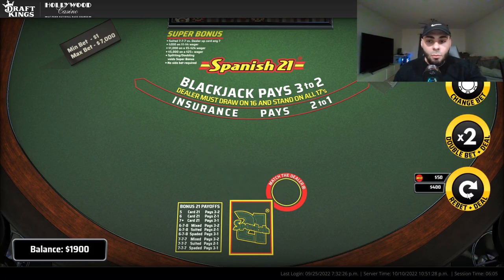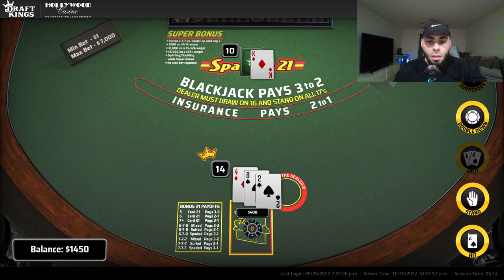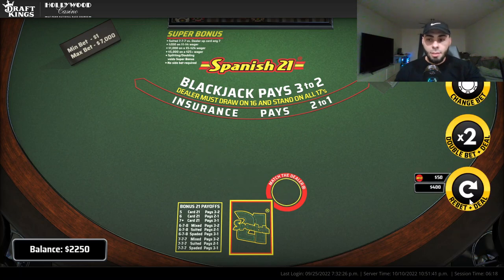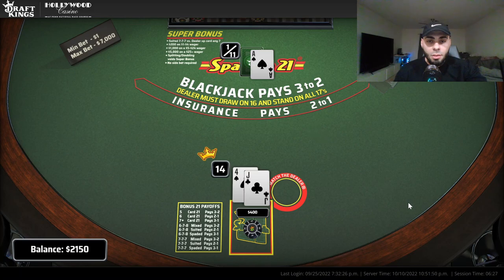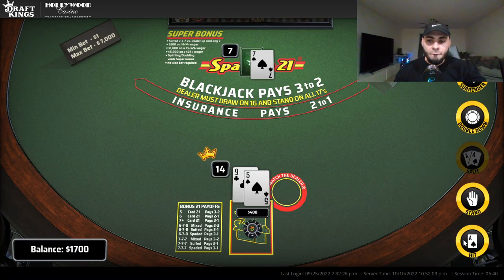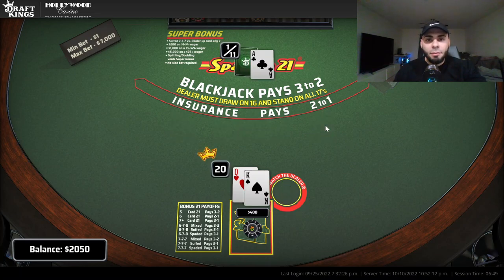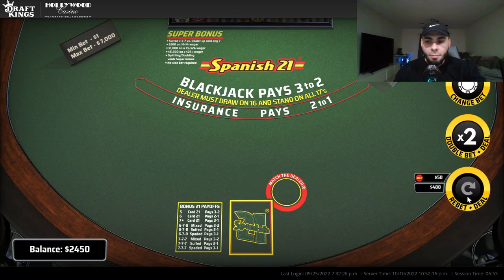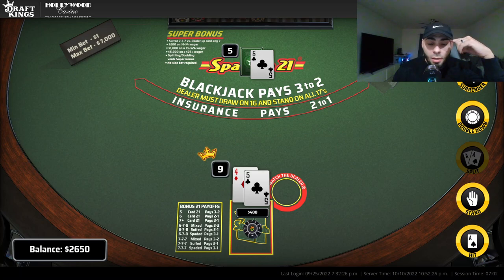All right, we're gonna stay — there we go, nice. We're gonna keep it going. Stand — there we go. No insurance, insurance is for suckers. All right, one more — bigger hint, don't have it, nice. Take a push all day. Match the dealer — this is a straight, this is a suited match, five of spades/clubs. My 50 turned into — I think 450.